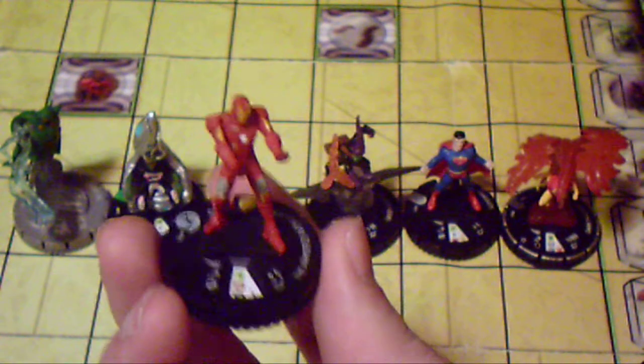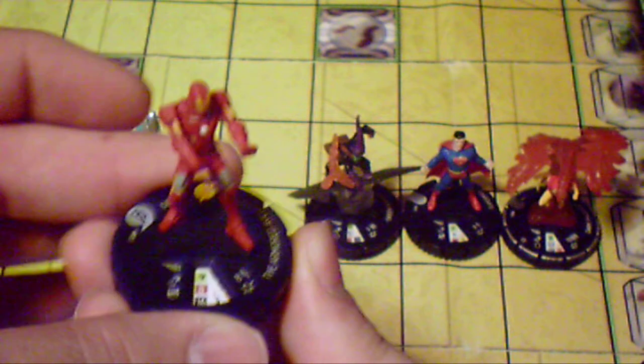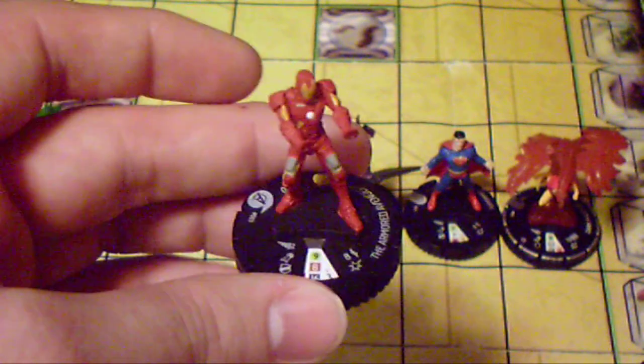The first one I have for middle-dial Earthbound is the Armored Avenger from the Avengers movie starter set. Basically, on his 5th click he is Earthbound. He's got a 9 for movement, an 8 attack with Poison, a 16 defense for Regen, and 3 damage. You could do the Poison, but then you could also Regen if you wanted to. If you're good at your rolls and you roll a 6, you heal 4.